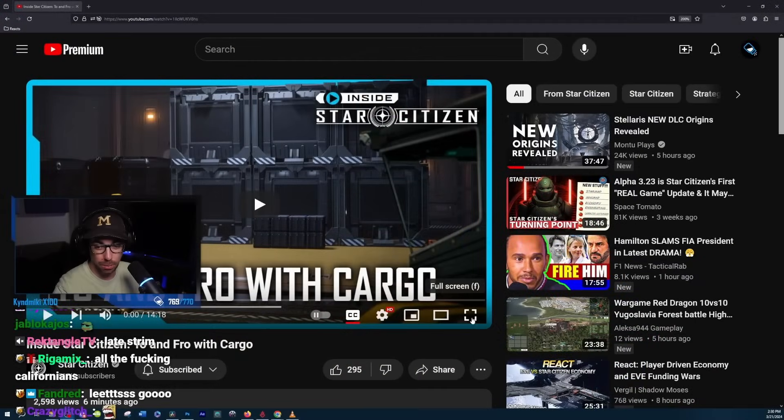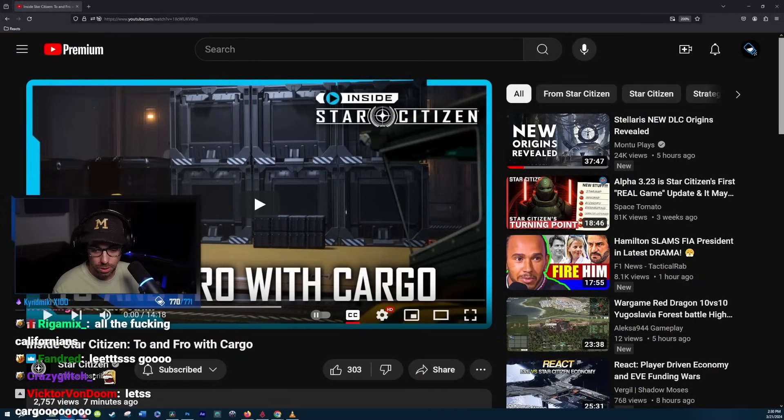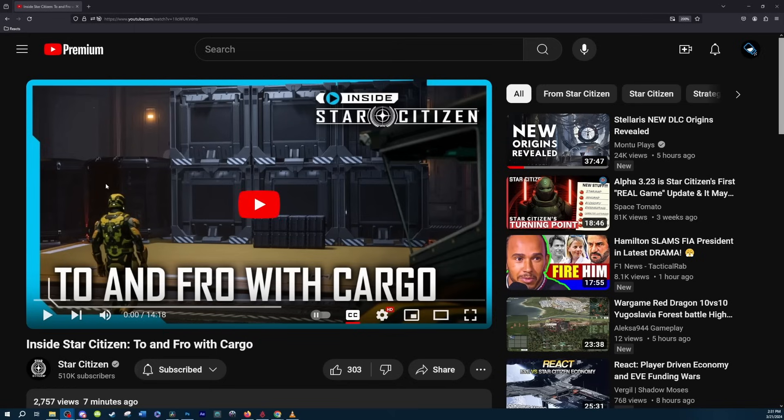It's late - it was 14 minutes and 18 seconds, probably 16 minutes until they cut things from it. That's my assumption. It was late, but we're here inside Star Citizen, 'To and Fro with Cargo.' This is all cargo related but seems focused specifically on instance hangers. New boxes and mining bags are visible on the thumbnail.